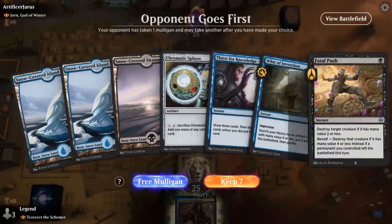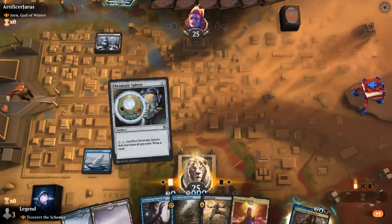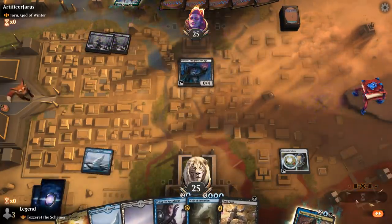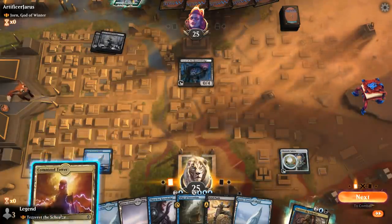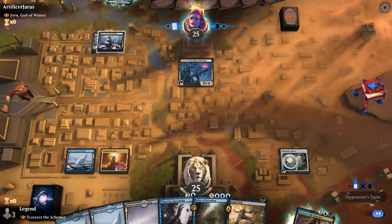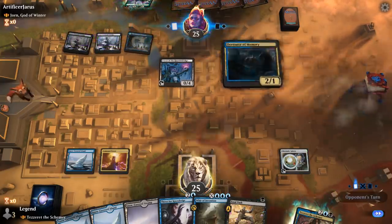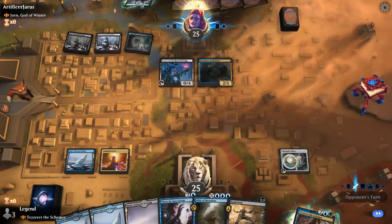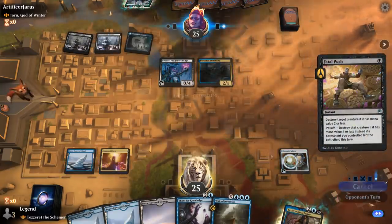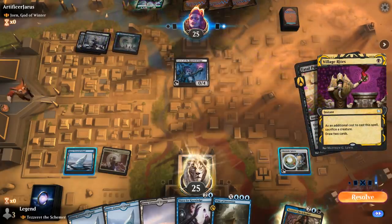We're on the draw with a fine hand up against the God of Winter snow deck. We even have a nice revolt enabler for Fatal Push with the Chromatic Sphere. Priest we don't care about too much at the moment. I'll pass and cast the Thirst. Opponent's got a Devourer of Memory — they might be planning to use the Rimestaff more than God of Winter. Could kill the Devourer now — it's not a snow permanent so they can't get it back with the Rimestaff.